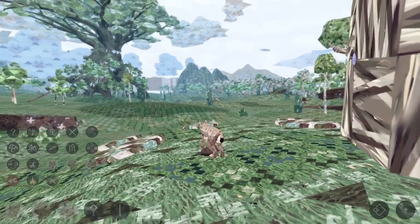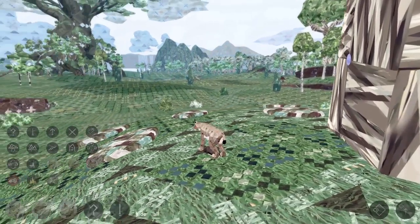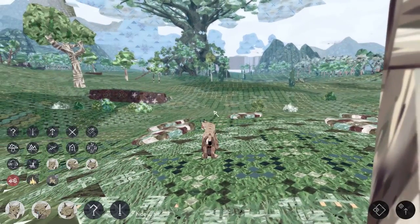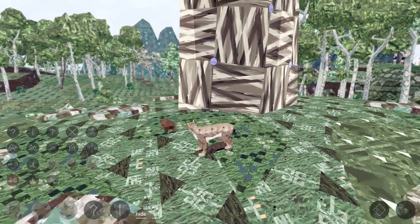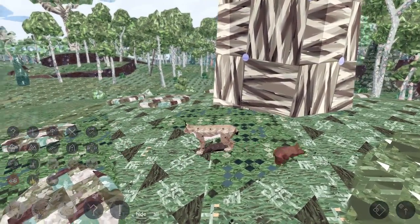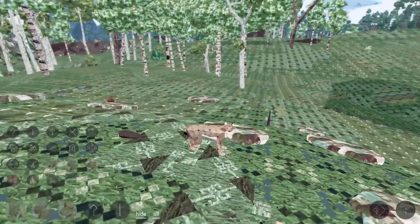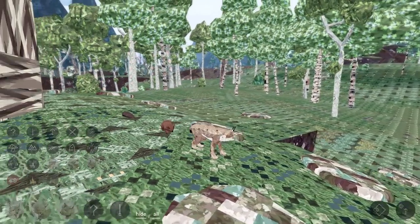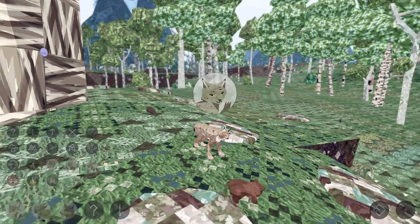Here we are, guys. Our first little world. Look at this! How beautiful is this? It's all glowing. Of course, it looks so much like the previous Shelter games, and oh my goodness, look at all these little animals. We have a little bear running off, and it looks like there's a badger right underneath us — a little badger cub. Oh my gosh, how adorable are you guys? And it looks like we can give a little meow of our own. We can meow to these guys, and this little bear is saying hi. Hello!